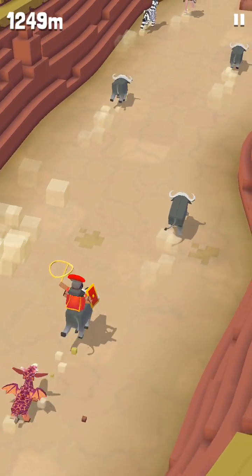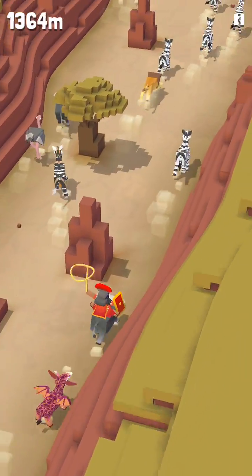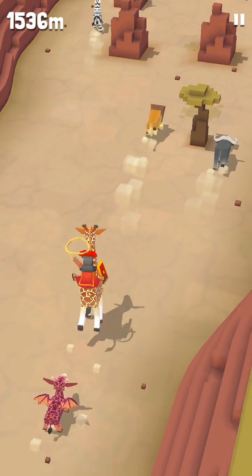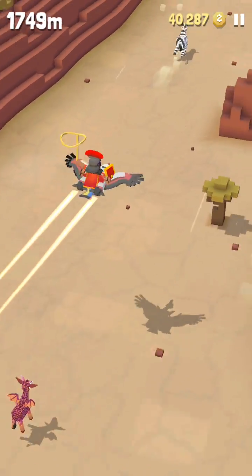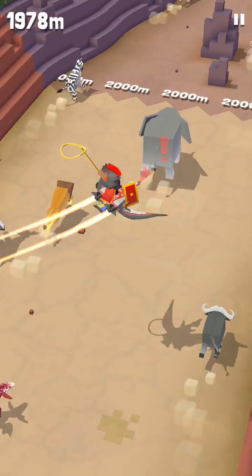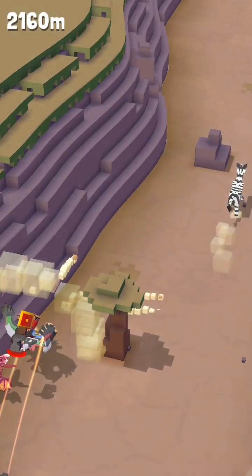Right now I don't see any giraffe, but there's one over there. It's not a 100% chance that Vultureon will appear, but right now it did. This is Vultureon — it's wearing a jet pack, which makes it look really cool. Okay, I died.